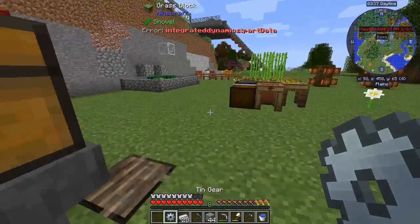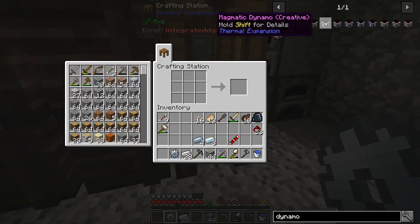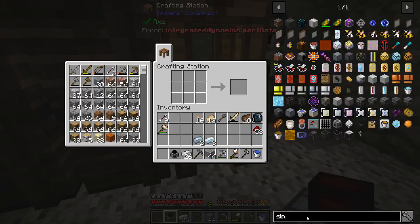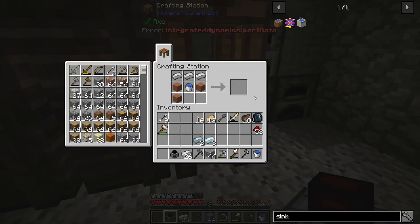Totally did not grab the tin gear. All right, so compression dynamo — there we go. And let's get our favorite unlimited water source, which is going to be the sink from Cooking with Blockheads. Three pieces of iron, a water bucket, and some terracotta which I already mined. Now there's a mesa biome not too far from here.